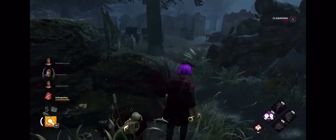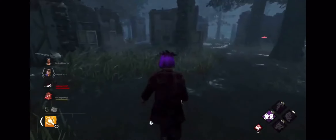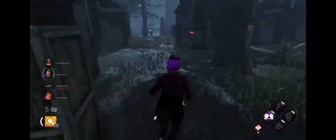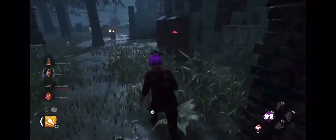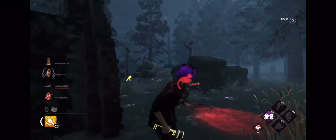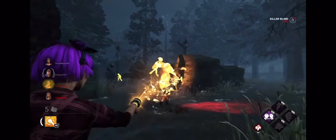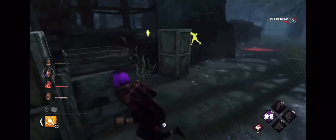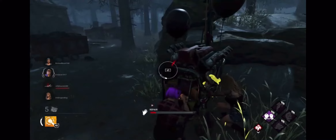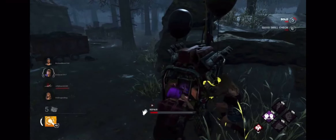It's a Legion. It looks like Nia is probably gonna get chased, but we want to work on generators. Nia is down, so I'm gonna go in over here for the save because I know one of my teammates are over there to work on the generator. It looks like they might be slugging. We got the flashlight save because they slugged for some reason. Let's do a generator in their face — they can try to get on us, maybe they're gonna get mad at us.